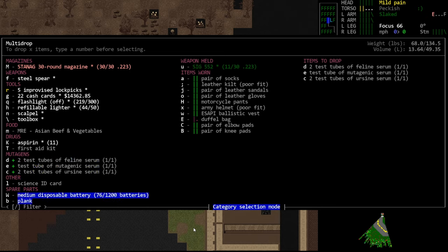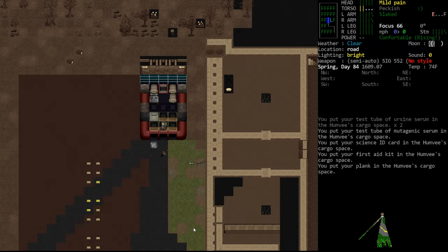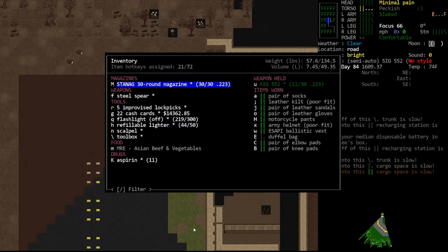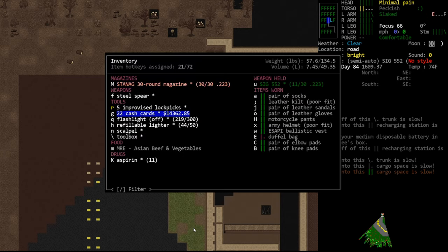I still don't like the idea of depleting our batteries, I guess for roleplay reasons. We don't want this book — drop the book. We don't need the mutagen or really any of this stuff. Drop all of this, hang on to the MRE, we do probably need something to eat. Drop the battery. We took a lot of torso damage — I really should have just reverted and fought them normally.